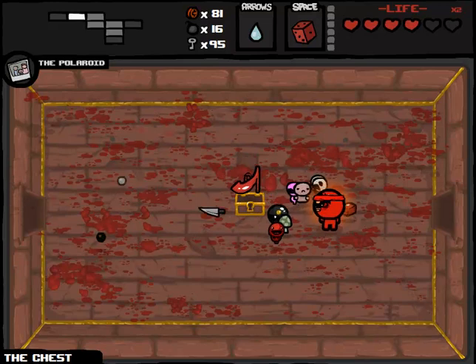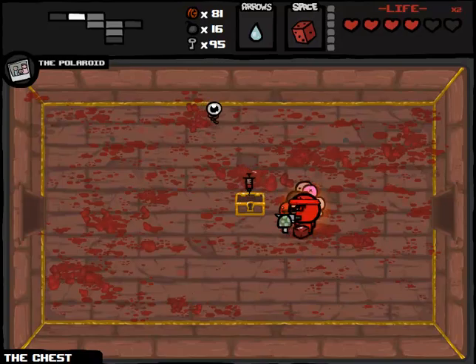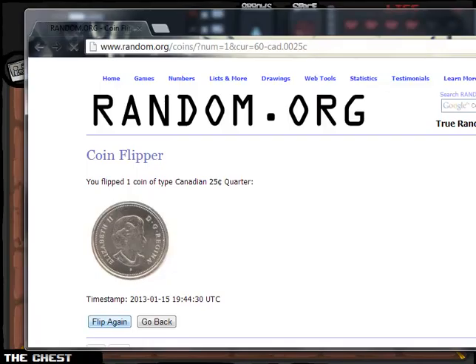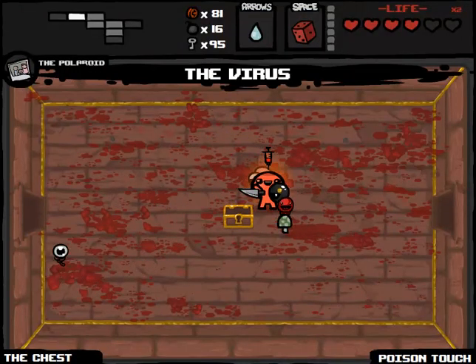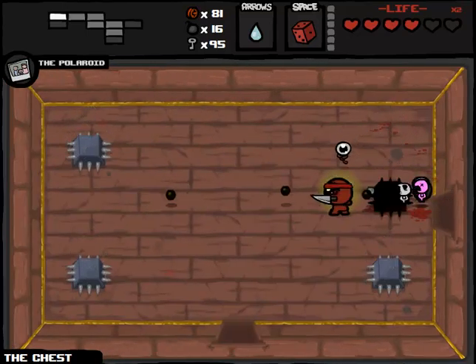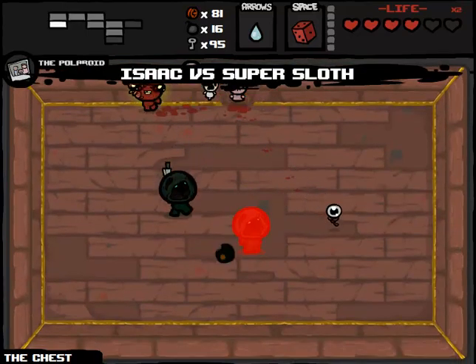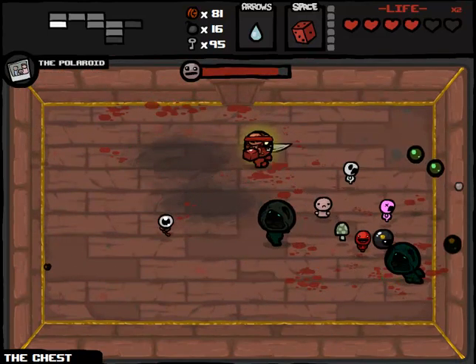Just destroy - there we go. That was not as easy as it should have been, all things considered. Oh my god. I shouldn't have re-rolled it - I apologize, I'm playing too fast and loose here. Poison Touch - that would be awesome. That re-rolled - yes it did. Okay, we're taking Poison Touch then. That's alright - that could allow us to do some more damage against Blue Baby, every time we get hit.